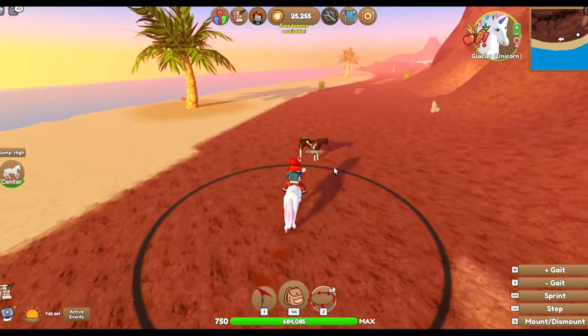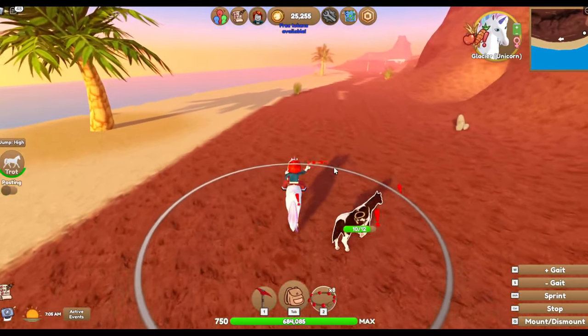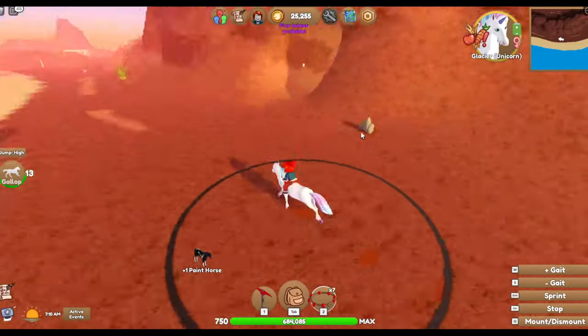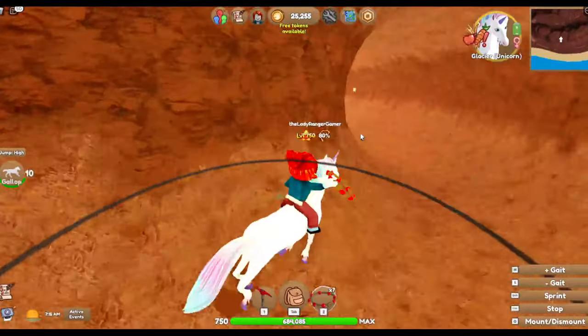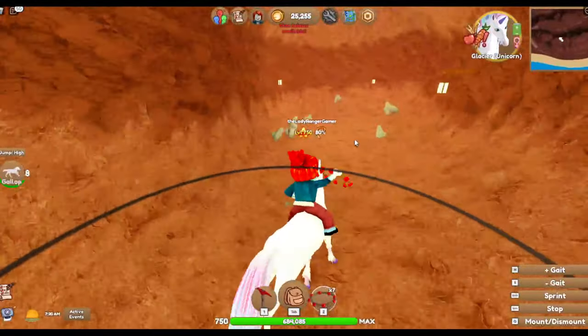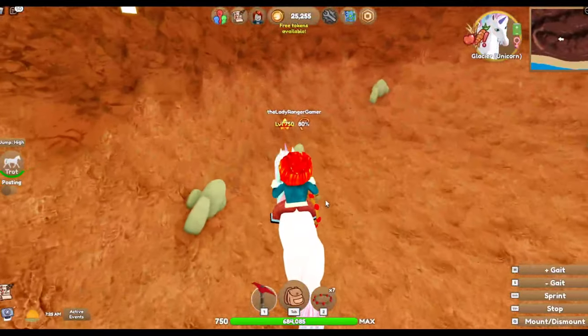Oh, there's a paint — I might as well just grab the paint while we're here. I don't know if there are any new caves or anything like that. I have no idea what happens if we go through here. Let's have a look. Oh, there's literally nothing — that's such a waste of time.